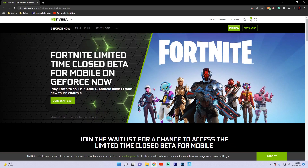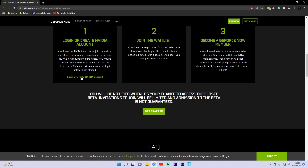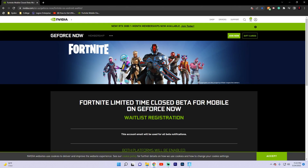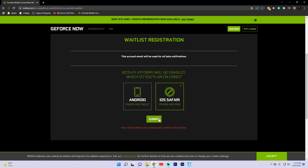Once you get to this page, simply hit 'join the waitlist.' It'll take you down to this page right here where you can hit 'log in or create an account.' It's going to refresh and take you to this page. Go ahead and create your account. Now once you get signed up or logged in, you should end up on a page like this — just hit whatever device you're on. I'm on iOS Safari so I'll select that and simply hit submit.